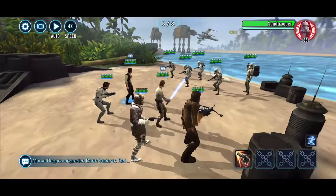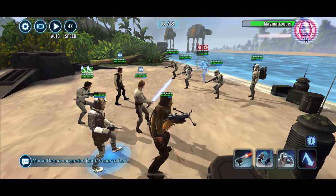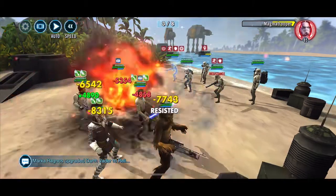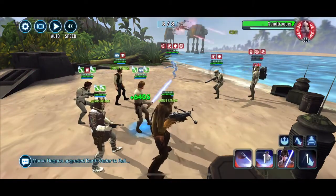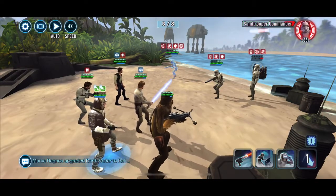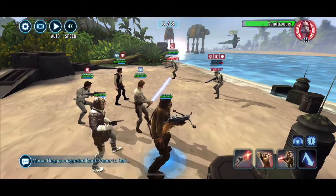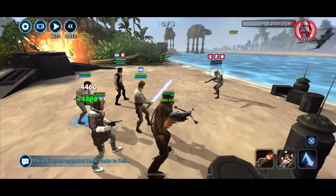First is OG Han just because he is an absolute beast. Second Han is probably Stormtrooper Han because of what he brings in a squad like this — he's feeding turn meter and everything. Each time he takes a hit there's all sorts of wonderful things, and he's also got a pretty decent lead himself. Third for me would be Captain Han.